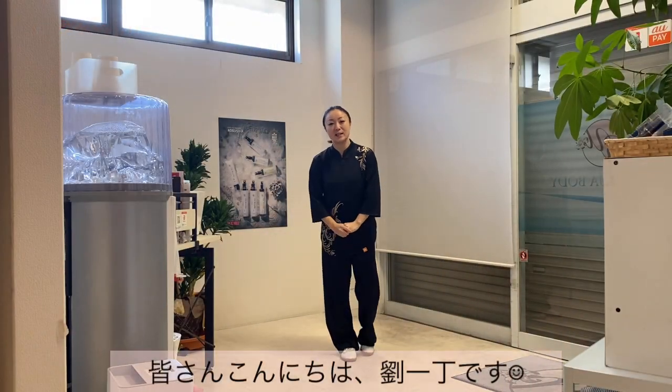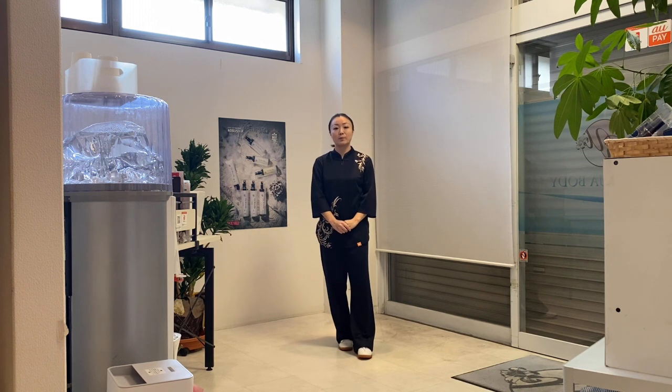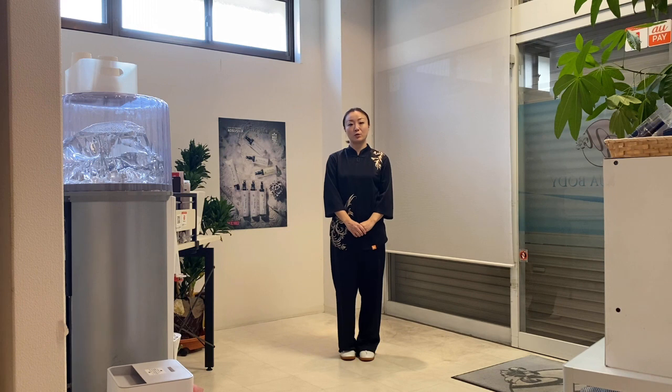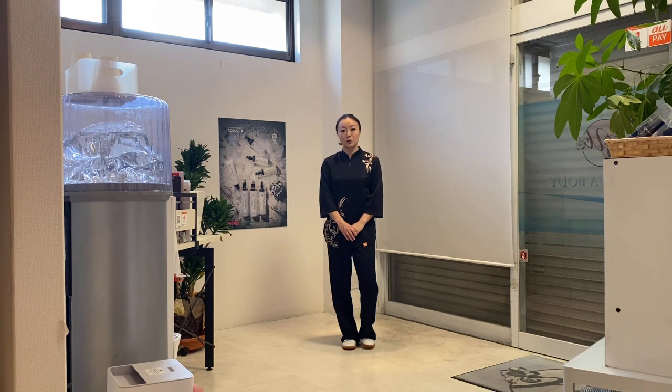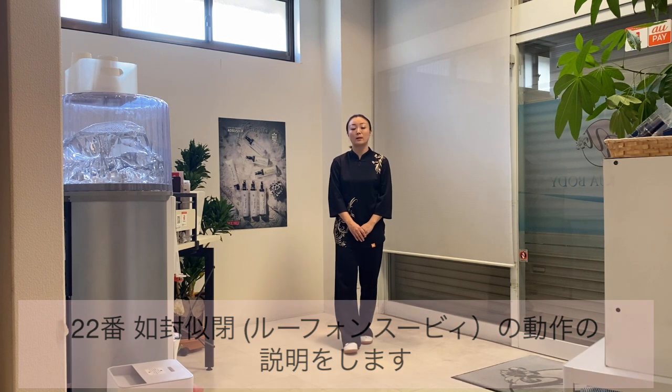皆さんこんにちは！リュウイデです！前回24式版画大局拳の21番、転身斑断錘という動作を説明させていただきまして、今日は22番の如風示碧という動作を説明させていただきます。